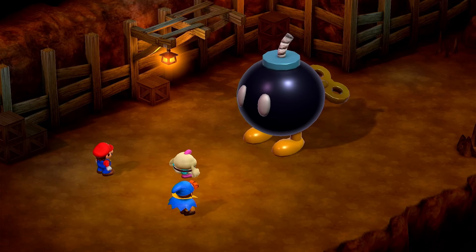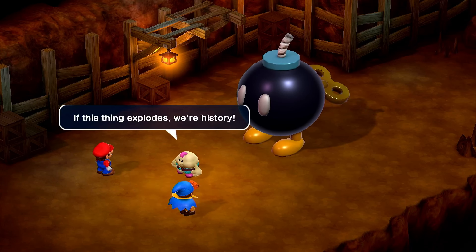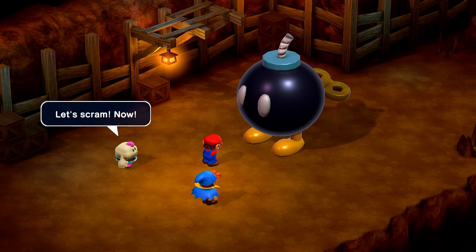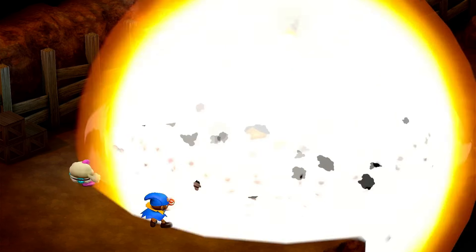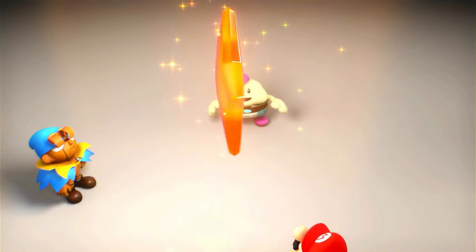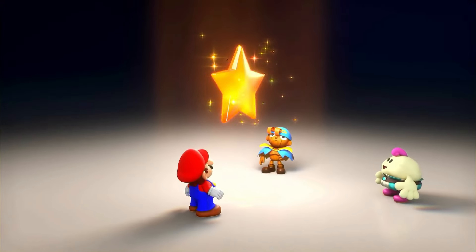After he gets crushed by his own bomb, we get the third star, after the gang practically gets turned to ash once again. How do they survive this, I don't know. But with that, we move on to Booster Pass, where we gain access to both Bowser, and after completion, we get Peach.